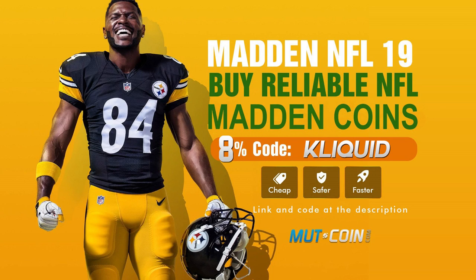If you're looking for Madden 19 Ultimate Team Coins, be sure to head over to MuttCoin.com. Use code CLICKWID at checkout for an 8% discount.